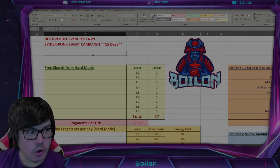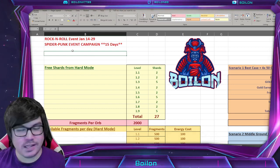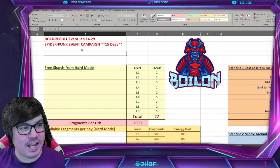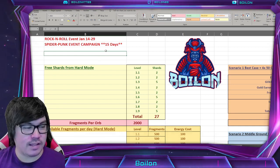So here we are in the spreadsheet to talk about Spider-Punk's campaign event, Rock and Roll, which starts on Friday at Store Reset. Yes, it's the same time as Pocket Dimensions, unfortunately. So January 14th to the 29th — it is going to be 15 days, just like all of the other campaign events have been.